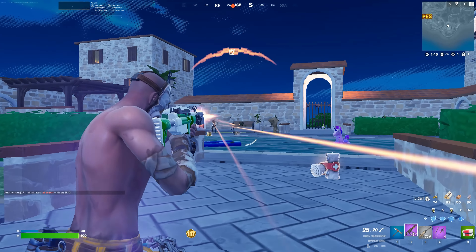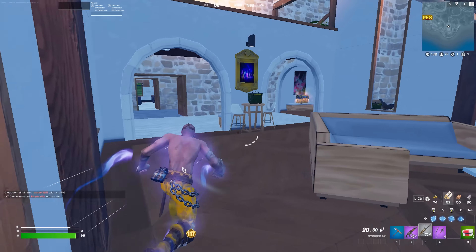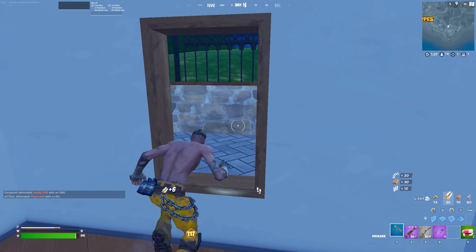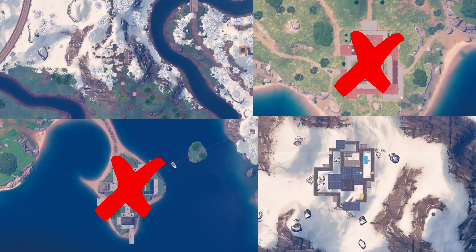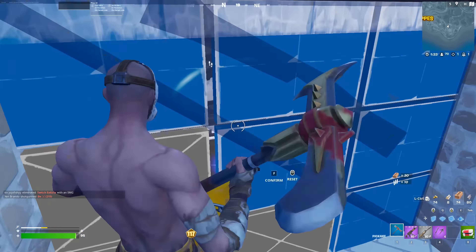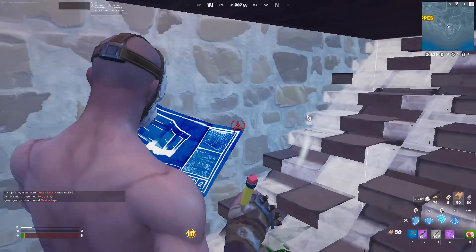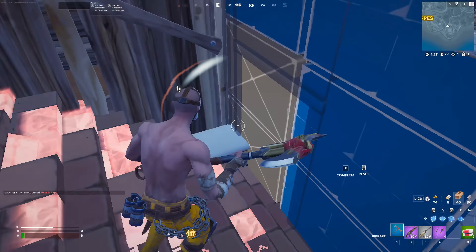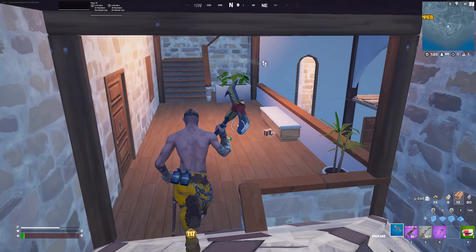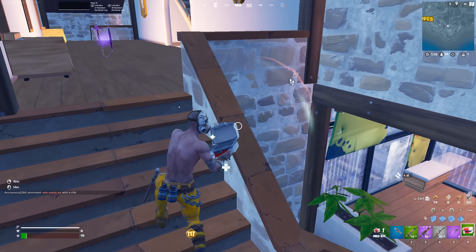The next criteria is that this spot needs to be easy to fight at. I don't want my spot to be a large complex of buildings that people can easily run through, making fights last way longer than they should. This means the pool house is eliminated — it's honestly a perfect match for everything I just said. I can definitely imagine having a fight last over 5 minutes and then someone nearby comes in, third-parties, and kills us both. The other two drop spots are much smaller and don't really allow people to draw out fights, so they survive.